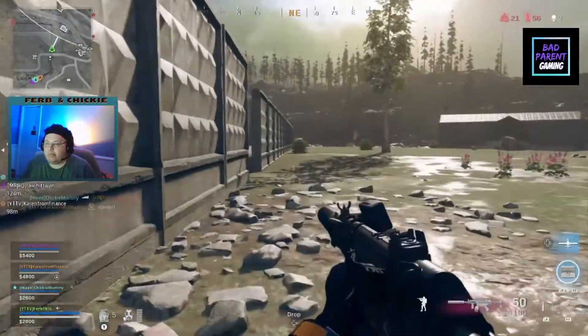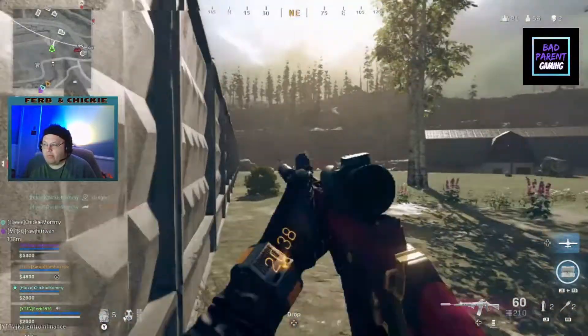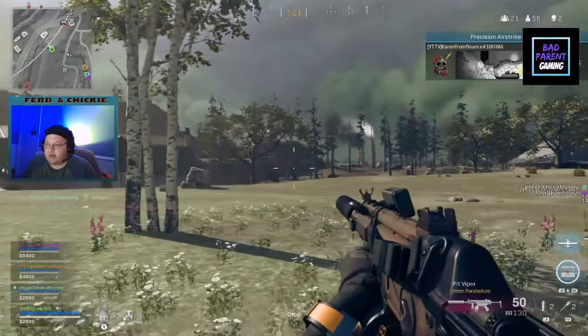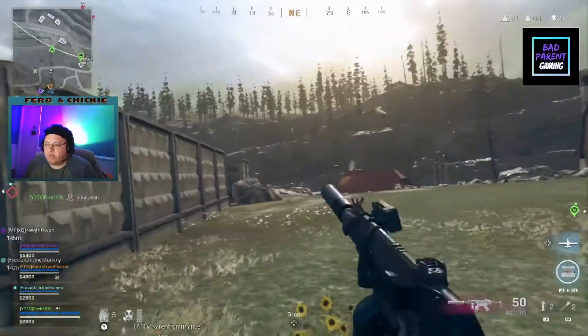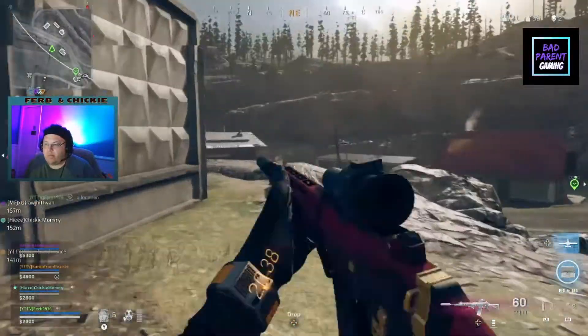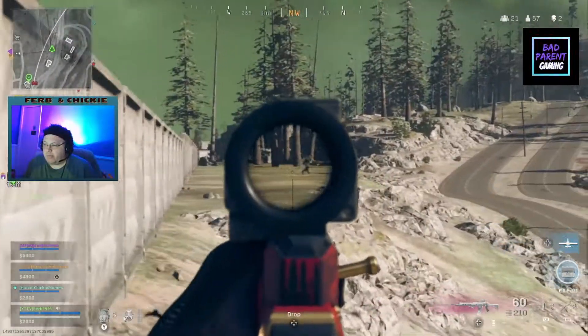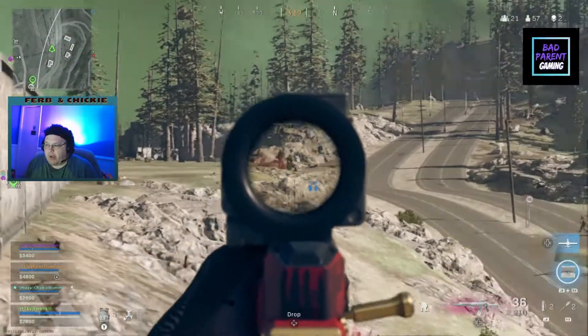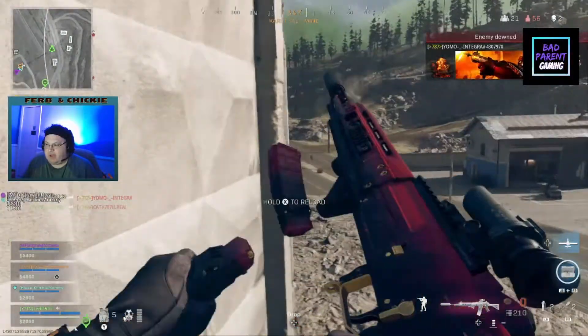Downed him. Right here, behind that wall. Finally, precision airstrike inbound. They're over here. A guy running in there too, from the left side, from the front left. Tiki, I didn't hit him. I got two guys down over here.